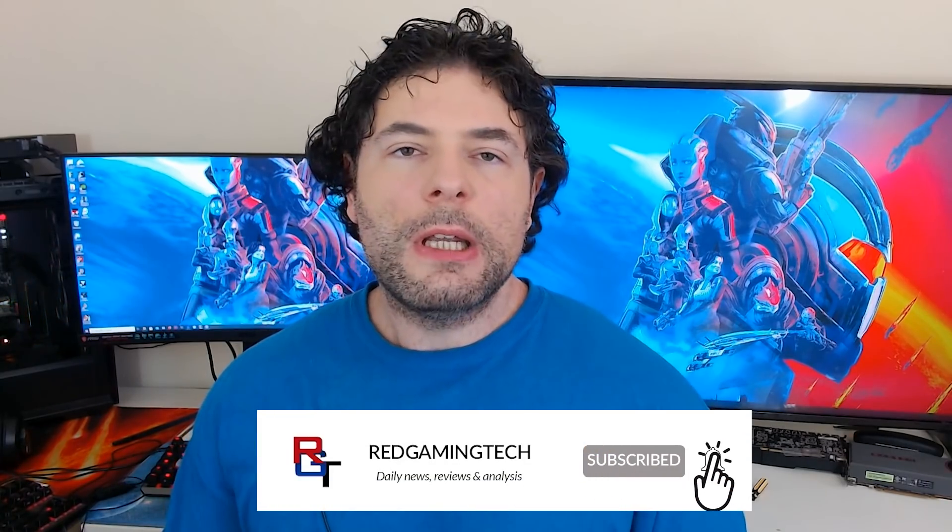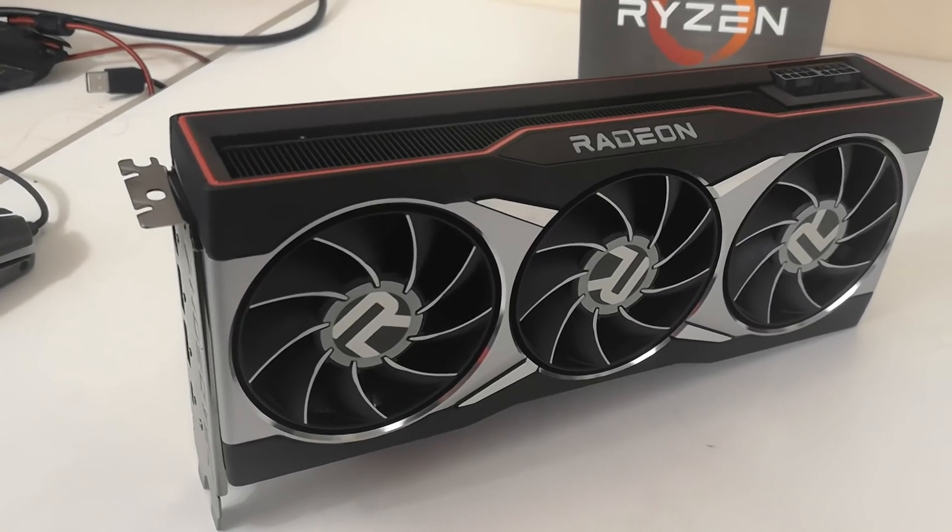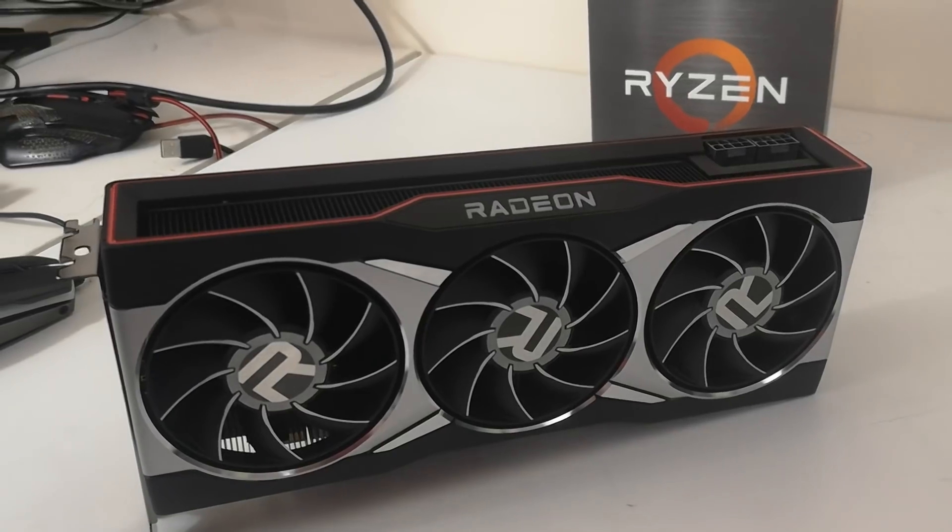Hi-de-ho, viewerino. I've got some very interesting stuff to discuss for RDNA 3 and GPUs in general. So RDNA 3 is a successor to RDNA 2 and will bring numerous improvements in IPC and other technology. A key difference between RDNA 2 and RDNA 3, as many of you are aware, is the fact it's going to be chiplet-based. I'll get into my own exclusive information first, and then we'll delve into Twitter rumors, and also how NVIDIA and Intel are waiting in the wings.